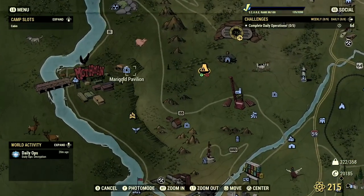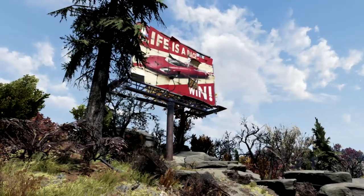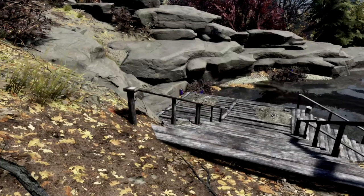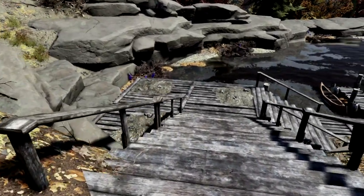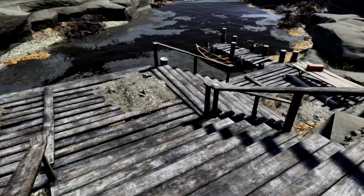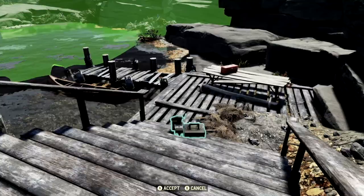Starting off our show, our first camp location is just south of the Marigold Pavilion, located in the forest region. Here at this camp location, not only do you have a beautiful billboard in your background, you also have this well put-together dock that I built myself, specifically for you for whenever you move in here. Look at this magnificent dock with your water resource. Oh my god.